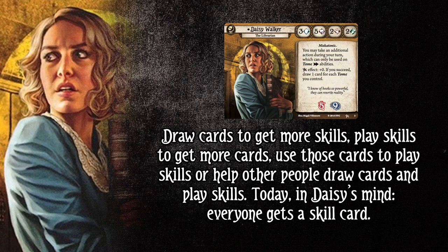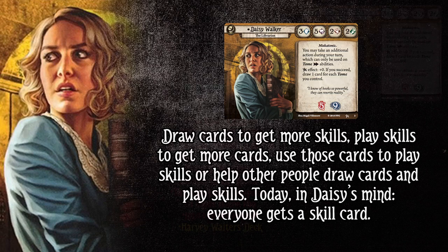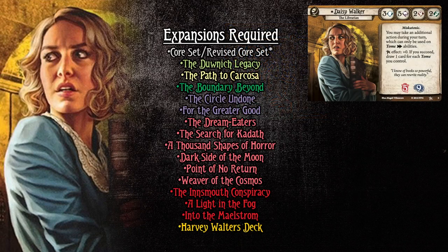At its core, this deck is pretty much still a clue deck — you're going to be getting clues — but we're going to be trying to get as much power as we can out of our skill cards, and basically always be drawing cards and getting skills when we're not investigating. This does have a lot of packs; this is probably one of the heaviest pack decks we have, and there is no level zero deck — we're looking at just the experience version that Travis made.